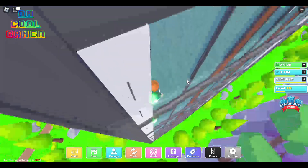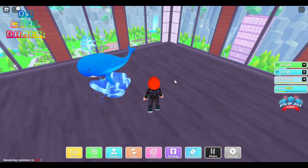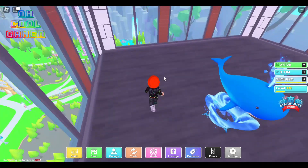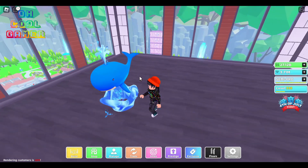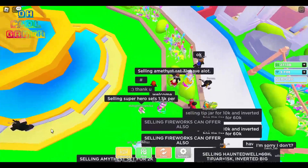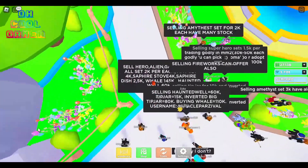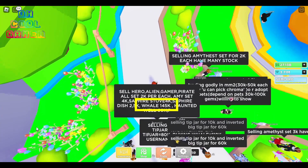Now, coming back to our main plan. In order to get a billion cash, you will need to use these gems to buy a whale through trading. The whale prices will vary as it depends on the seller, so keep looking for someone who can sell you a whale within your gems budget. Keep checking the trading plaza for players selling whale at an affordable price.